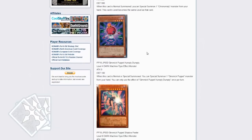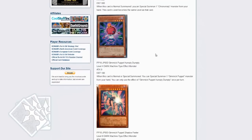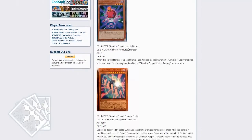Next one is Gimmick Puppet Humpty Dumpty. When this card is normal summoned or special summoned, you can special summon one Gimmick monster from your hand. You can only use the effect of Humpty Dumpty once per turn. That's pretty cool — I like the ability to get level 8s out of your hand for the Gimmick Puppet archetype.